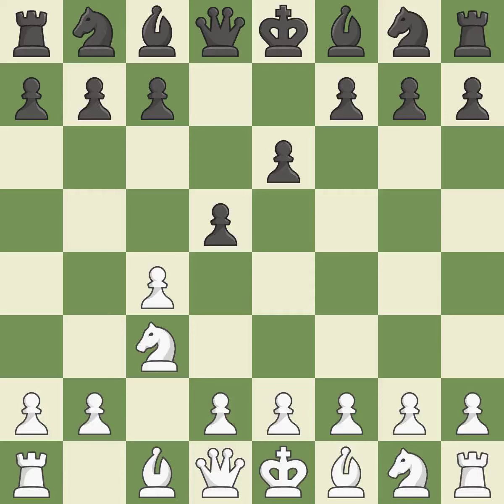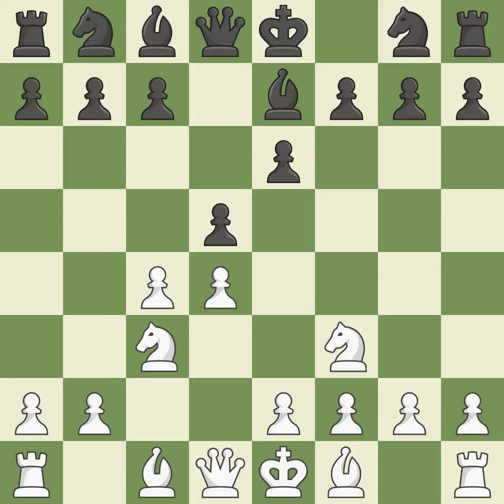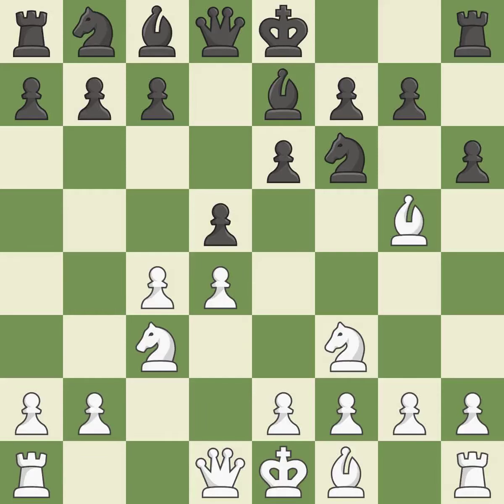This makes winning a pawn a possibility. The bishop is prepared to grow into a functional square — by moving a bishop from its initial square, this activates it. NF3 controls the e5 square, advances the knight toward the center, and helps the d4 pawn. This develops a knight from its starting square, activating it. A bishop moves out of its beginning square and into the action. A pawn kicks the opposing bishop, forcing it to move or risk being captured. This keeps the material balance in check with good commerce.